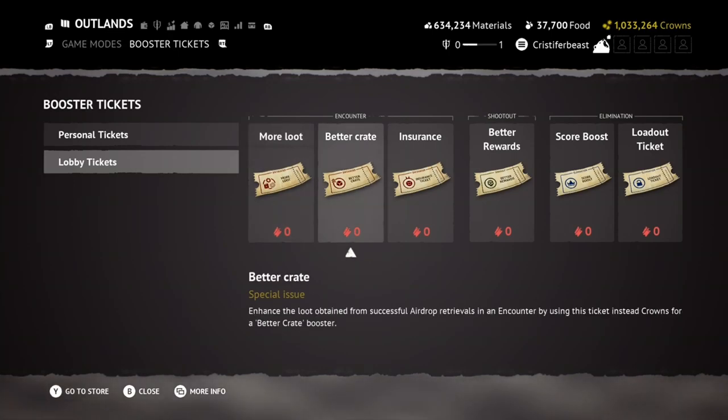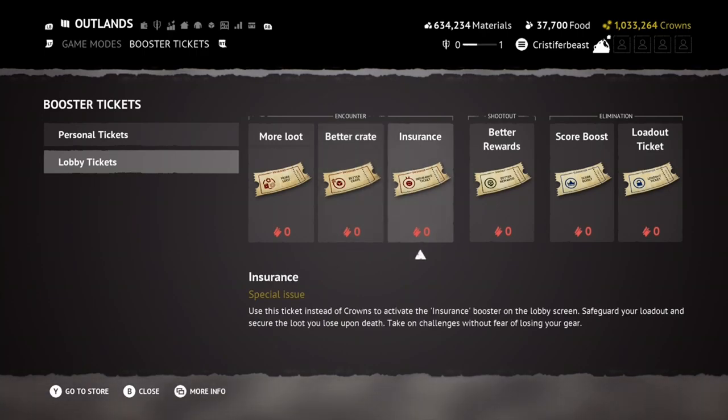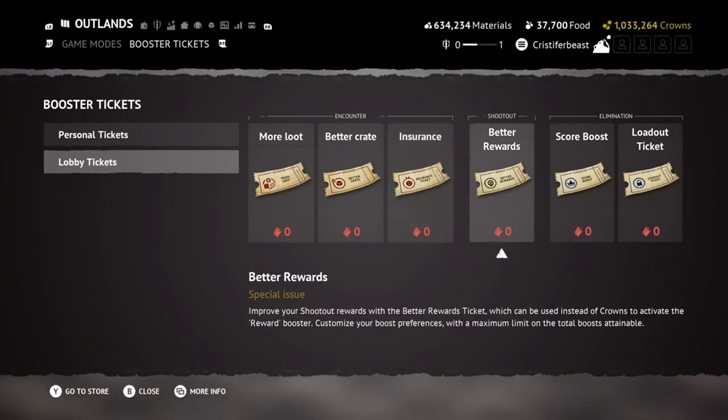Moving on to lobby tickets, we have all the standard boosts you'd find in the lobby screen, such as more loot, better crate and insurance for encounters, better rewards for shootout, and score boost and loadout tickets for elimination. Booster tickets will not replace the crown-bought boosters — instead, they will be used in tandem with one another, and I'm very interested to see how this feature plays out in the new season.